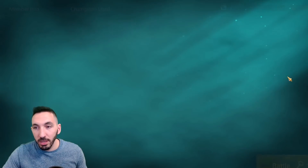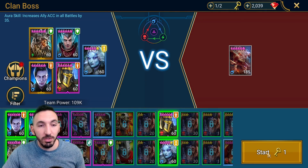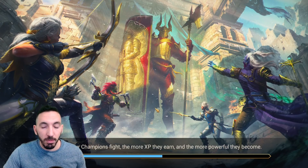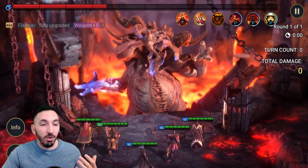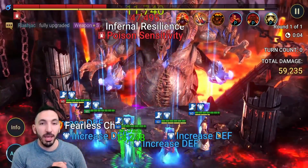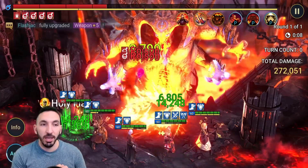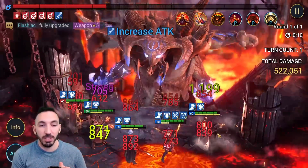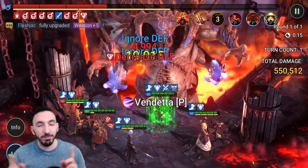I really want that A2 booked sooner than later. Let's do the 7.5 million damage on Nightmare difficulty. The team is the same until I do an upgrade. Just as an update, my Sand Lash is now five stars, so I'll be trying to get her to six stars to see if she's a worthwhile champion for this account.